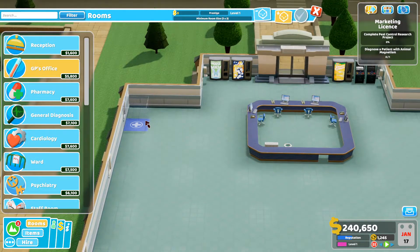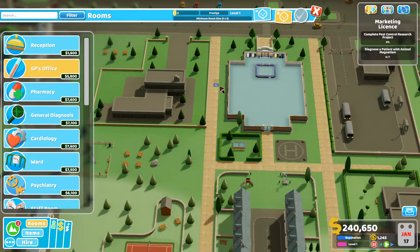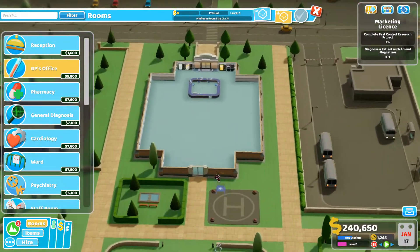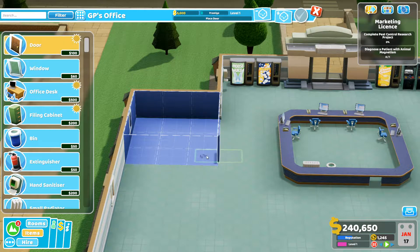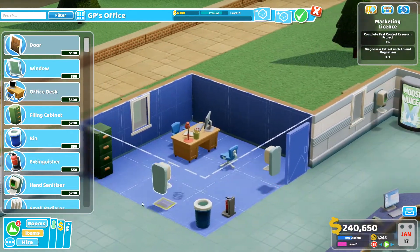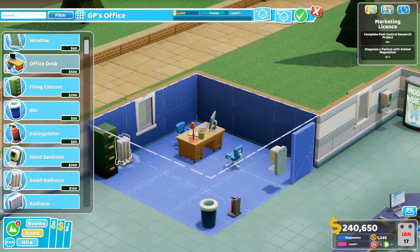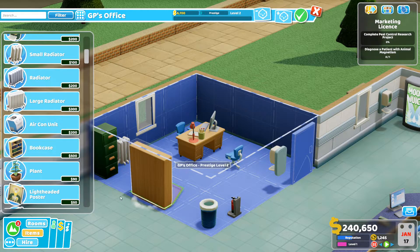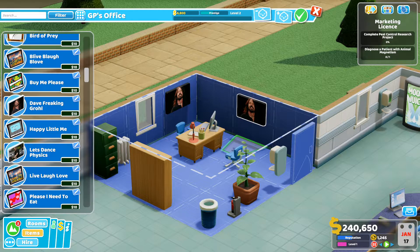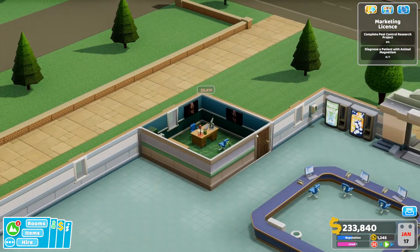Now we need a GP's office. How much space do I have to work with? Looks like I've got five rooms worth — yeah, where the sidewalk goes. So I've got lots of space to work with. A small radiator, a bookcase, and a plant if it'll fit, and then a picture of Dave Grohl — two of them. GP's office built.